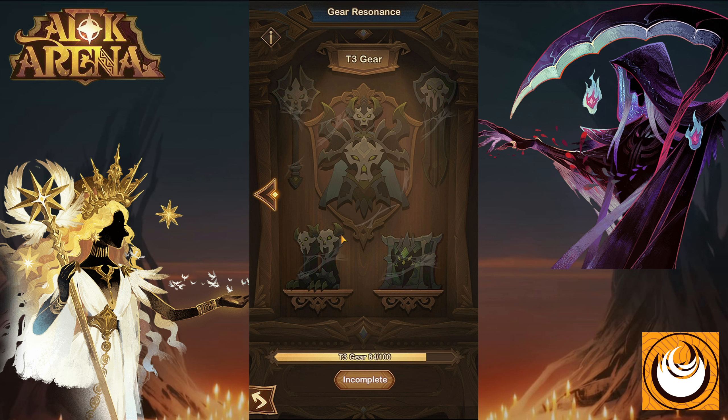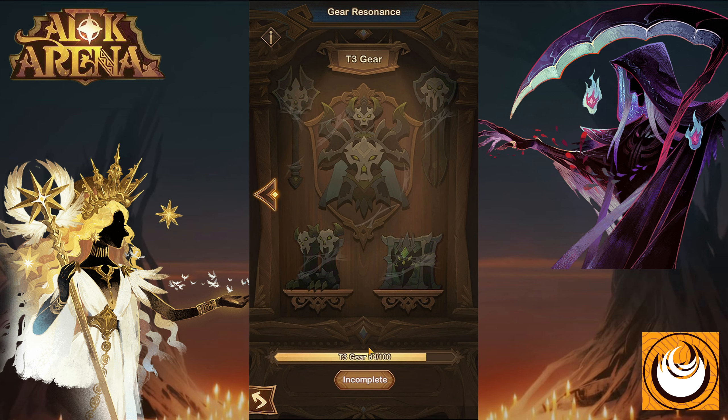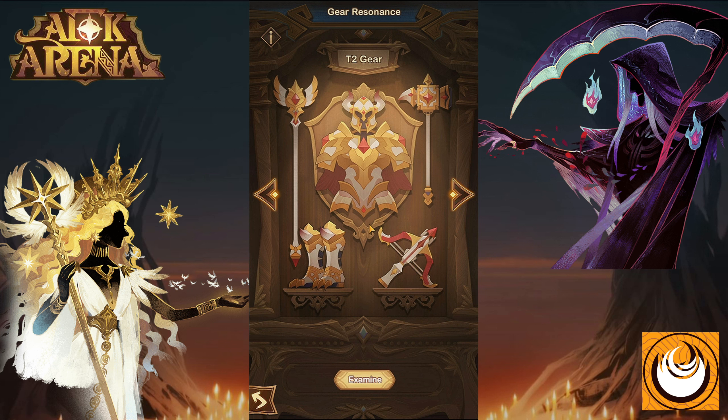So how does this work? Each time we upgrade a piece of gear from Mythic to T1, we'll get one token. And once we have 100 tokens of the specific tier — in this case T1 — we'll be able to upgrade to the next tier. So once we upgrade it, all of our heroes will have T1 gear.